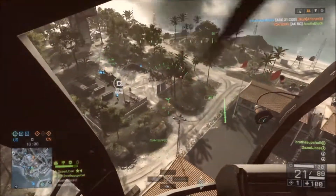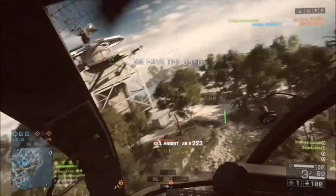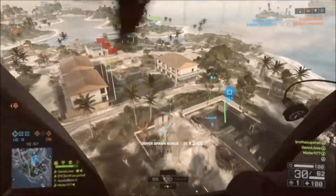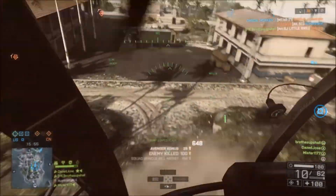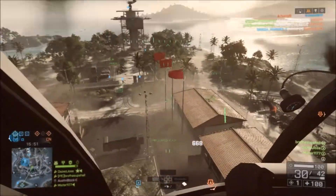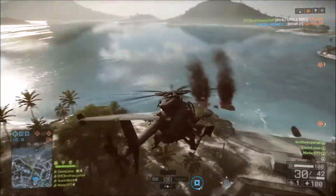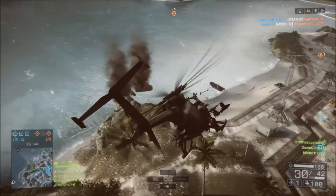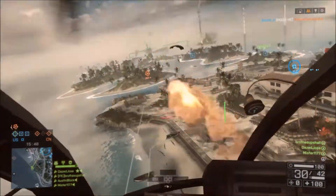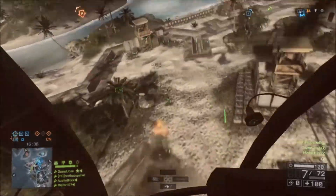Magnum rounds can now do as much as 80 damage to the attack helicopter. The .338 Magnum rounds can luckily only do this much damage when they hit the inside of the cockpit within a range of 20 meters. However, cockpit hits will still do a minimum of 50 damage at any range, meaning a skilled sniper with Magnum rounds who can hit the cockpit can take out an attack helicopter in as quick as two shots. Let that sink in — two shots.